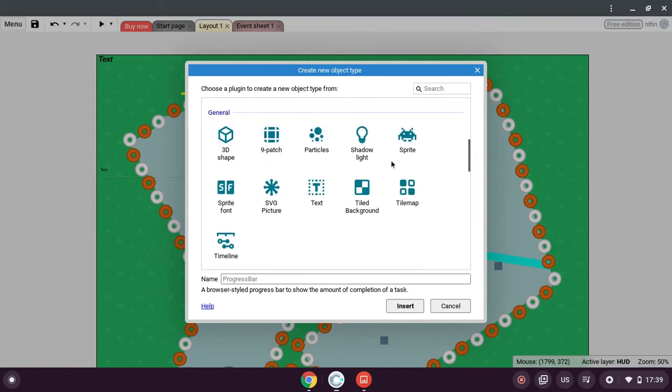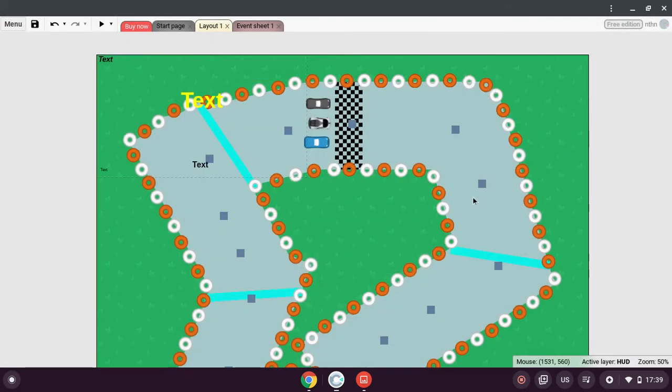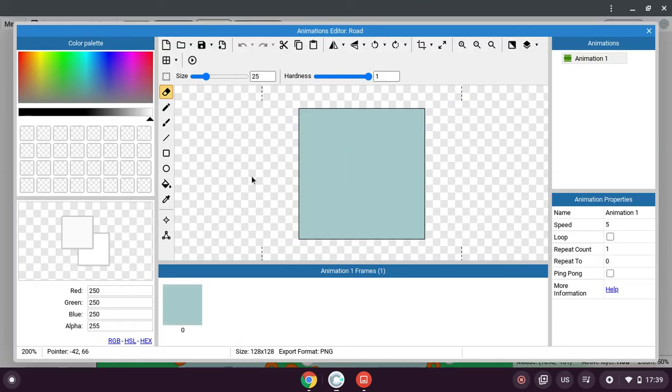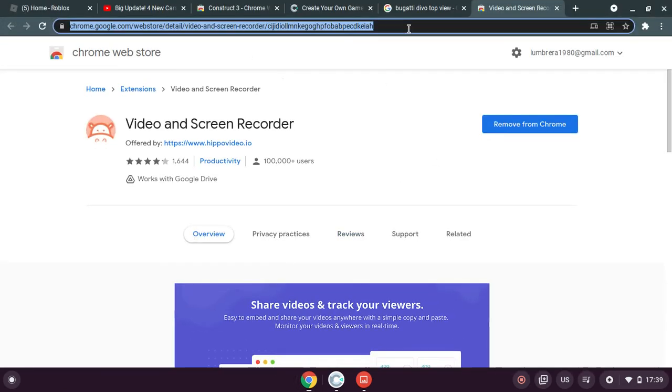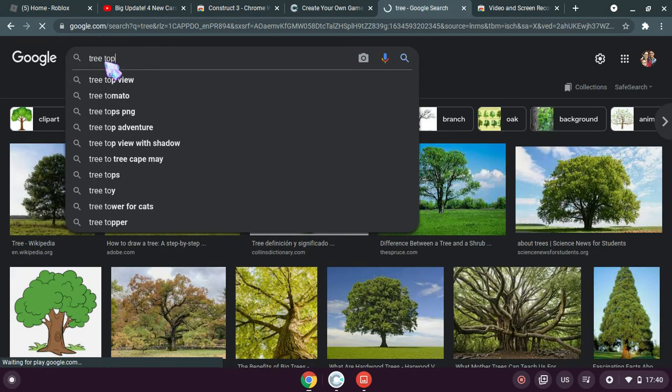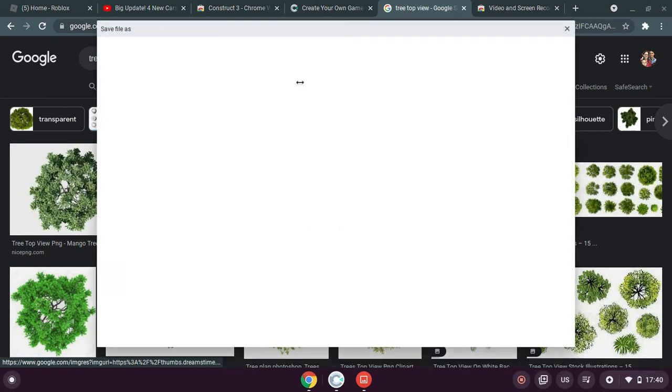Nine patch, particles, 3D shape, timeline touch. Let me edit this portion of the road — no, I don't think I want to do that. Let me add a tree. I'm gonna go to Chrome and just search up 'tree' — tree but top view. Yeah that looks fine. I will steal that — totally not anything illegal.